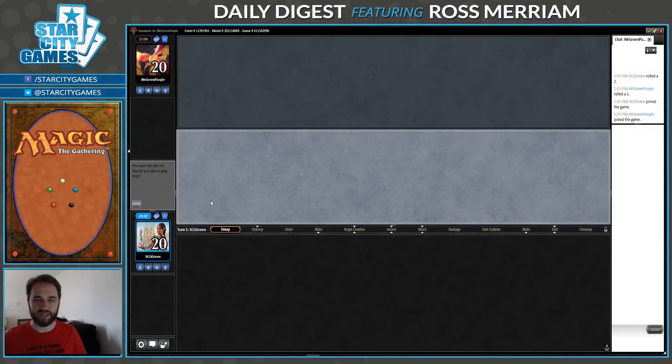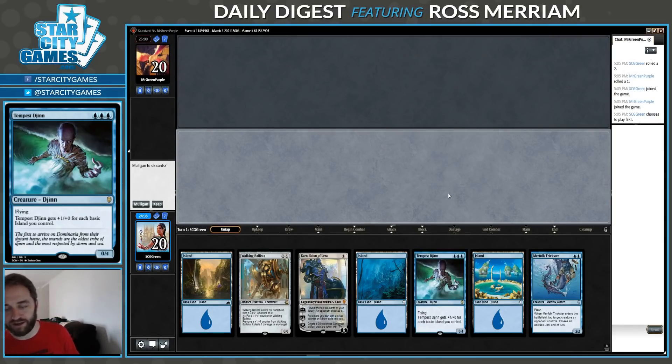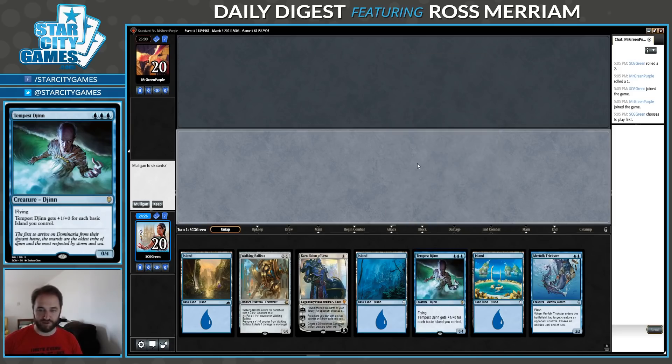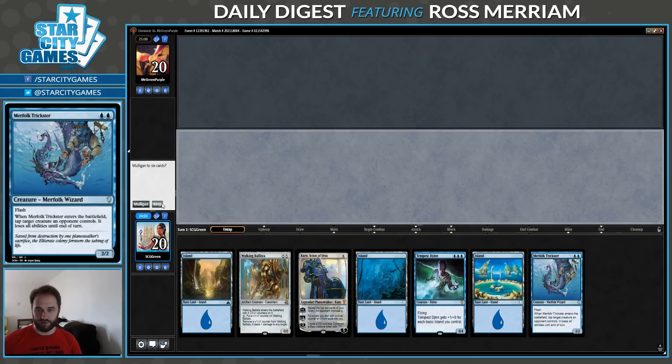Hello, welcome to another Daily Digest video. I'm Ross Miriam. Today I am playing with one of my favorite cards from Dominaria — that is Tempest Djinn. When the set came out, I brewed a mono-blue Favorable Winds Skies aggro deck with Tempest Djinn. What I realized was that while Tempest Djinn was still one of the best cards in the deck, the deck did not maximize its power because it was so low-curve that you rarely made more than 3 or 4 land drops, so the Djinn never got that big. So I wanted to play it in a bigger deck. This shell is that — we've got 24 islands, we can go a little bit big with Melissas and Karns, and we've got some cheap aggressive creatures. An aggressively slanted midrange deck, and we are off.